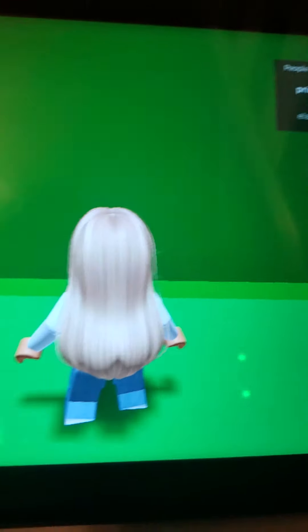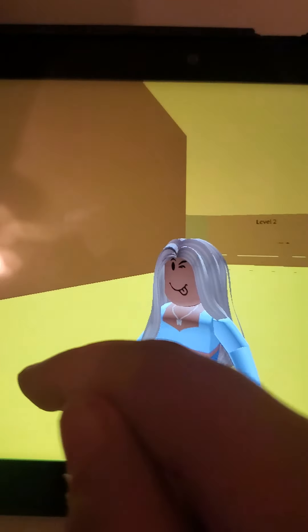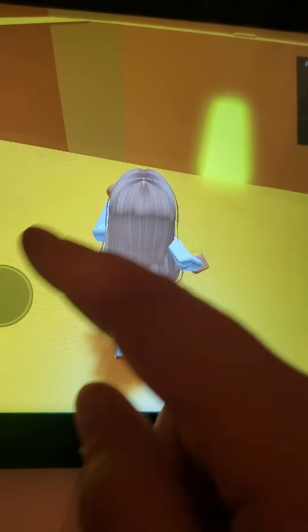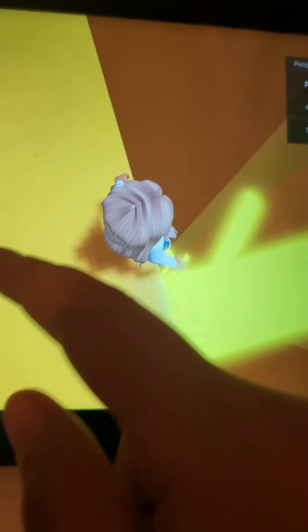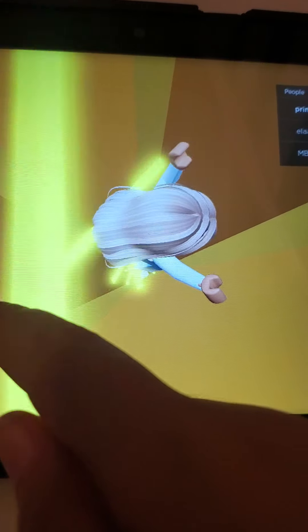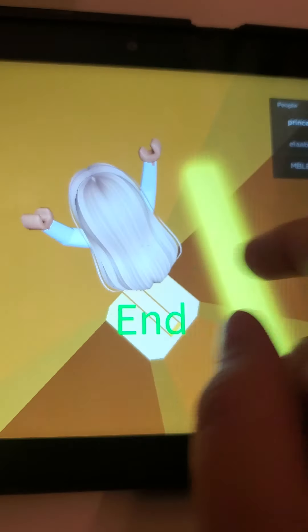Then you just step on this, and after a few seconds it will teleport you to level two. So the level two lines are a bit thicker, so you're going to have to watch out. Perfect landing!